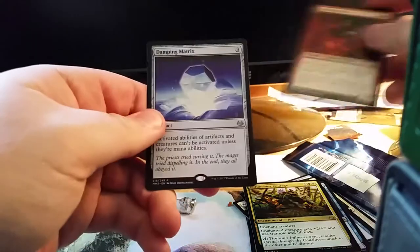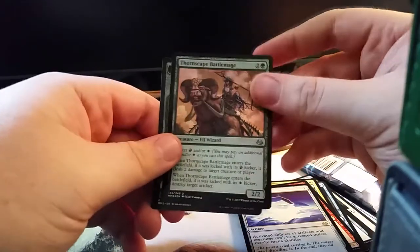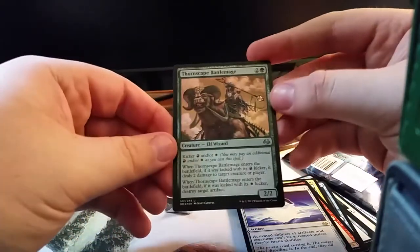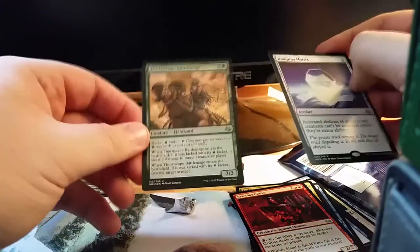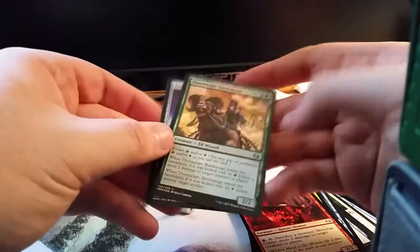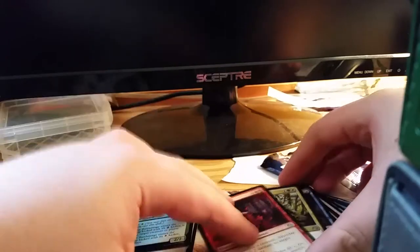An artifact. Hose town — yeah, could be worse I guess, could be better. Damping Matrix, I think, is a couple of bucks and this is just really cool art, but value-wise not too good. Unflinching Courage and Spell Pierce are nice though.